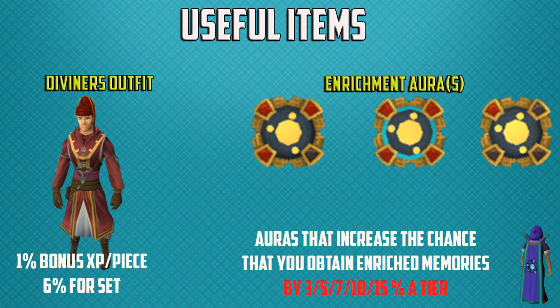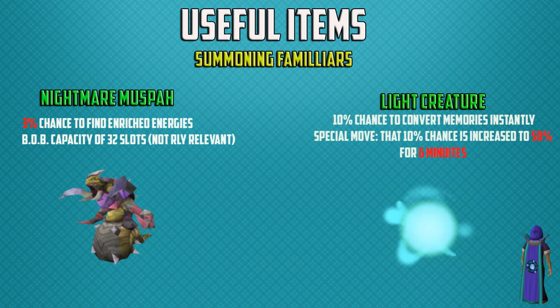At the best tier you get 15%, and at the first tier you only get 3%. There are also familiars that can help you get your way to 99 in this tedious skill. There is the nightmare muspah, which has a 3% chance to find enriched memories and a BOB capacity of 32 slots — not really relevant for the skill, but worth knowing. There is also the light creature, which has a 10% chance to convert memories instantly, which will definitely boost your XP per hour.